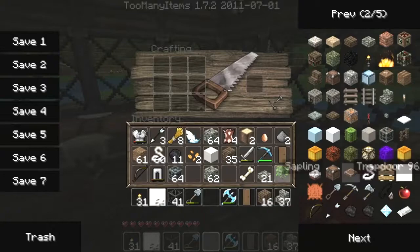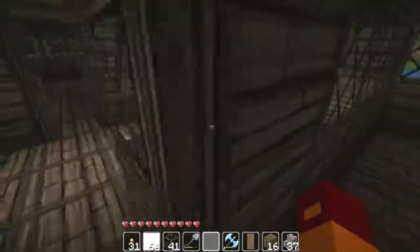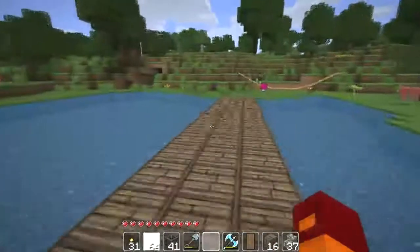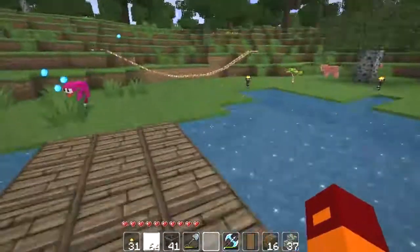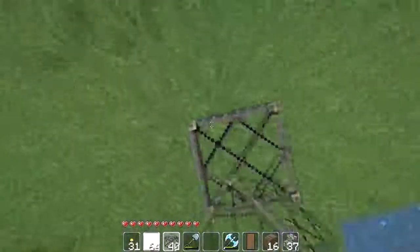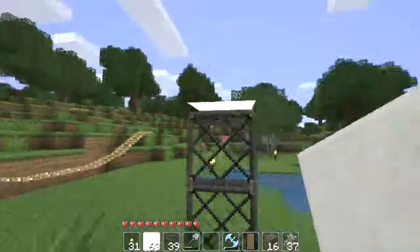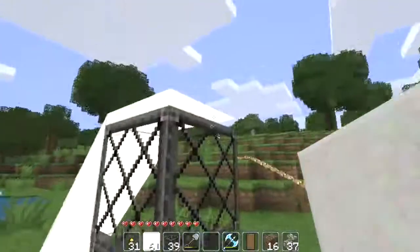I'll show off this right now. So this is 1.7, and in 1.7 you can actually stack fences. I'm gonna demonstrate it with glass — I'm gonna make like a tower over here, put a piece of cloth, and bam — I can make tents now. See, it's pretty cool, I like it a lot.